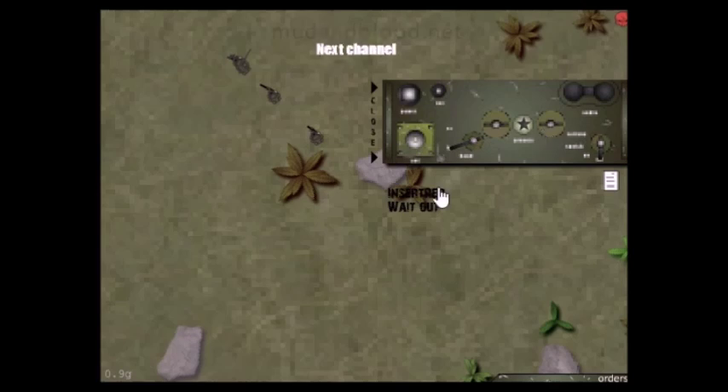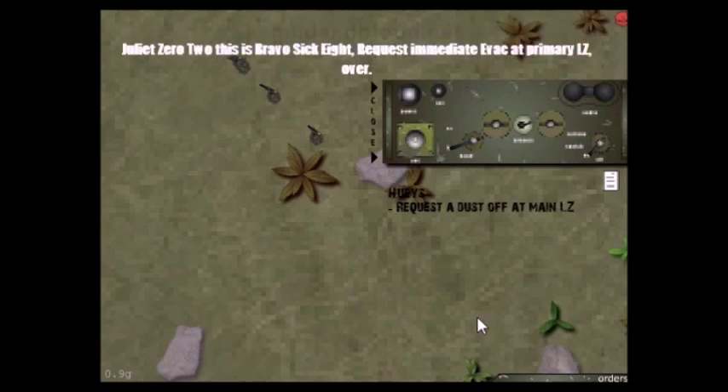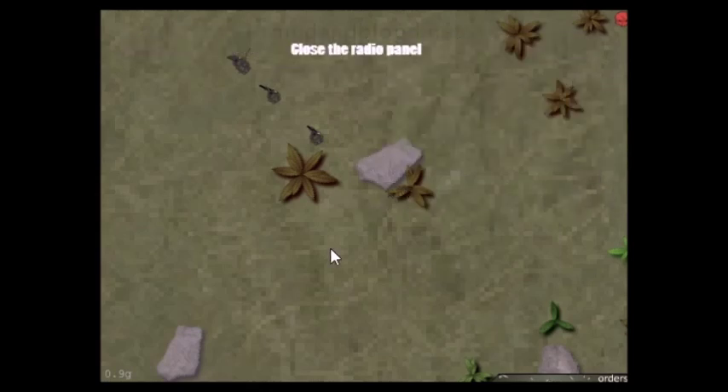To use items, you click a guy, you click use gear, and then you click the item you want to use. For the radio, you turn it on, then you change the channel. In this case, we're gonna request the dust off — we want to extract. This can be the shortest recon mission ever, but it covers pretty much just what you need to survive.